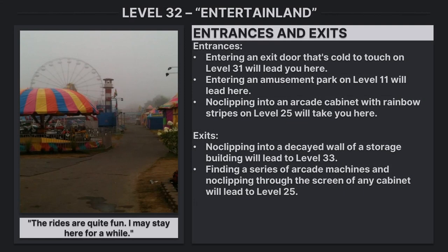Entrances and Exits. Entrances: Entering an exit door that's cold to touch on Level 31 will lead you here. Entering an amusement park on Level 11 will lead here. No-clipping into an arcade cabinet with rainbow stripes on Level 25 will take you here.